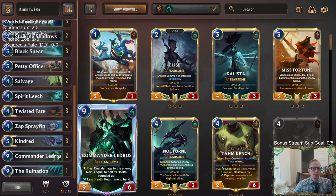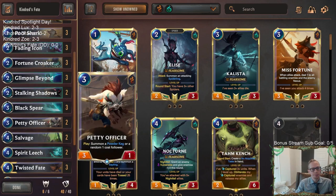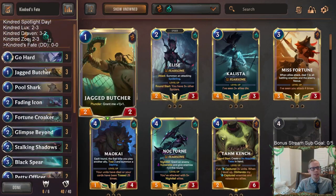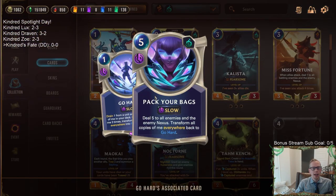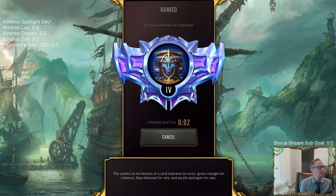Sprayfin has Glimpse Beyond, Stalking Shadows, and Black Spear as all targets. We also have a couple of Spirit Leashes for card draw, so we have lots of fours there. At the top end we have Commander Ledros to help finish games — I have Prismatic on Commander Ledros, didn't realize that. Besides that, it's kind of like a go-wide deck, similar to Thresh-Nasus, where you play cheap units but the real game plan is playing lots of Go Hards, drawing cards, finding more Go Hards, leveling up Twist of Fate, and playing Pack Your Bags for a wide board. Let's play our five ranked games and see how we do with Kindred's Fate.